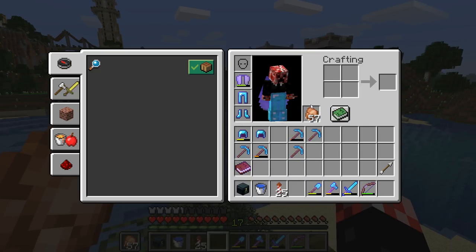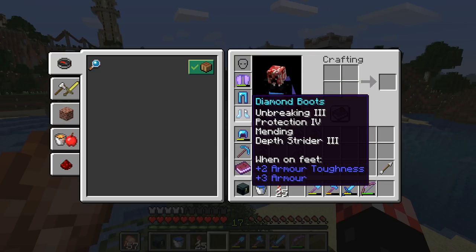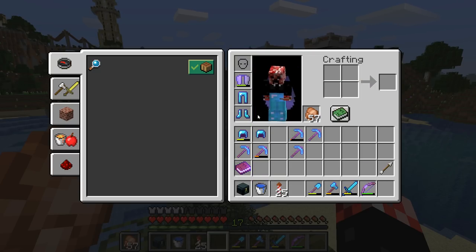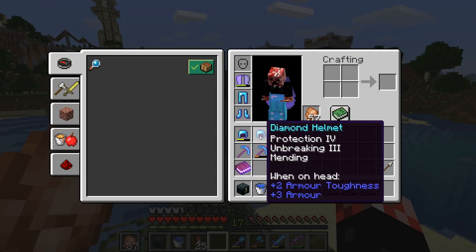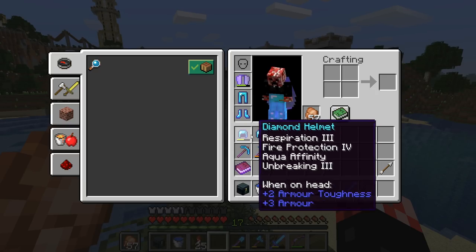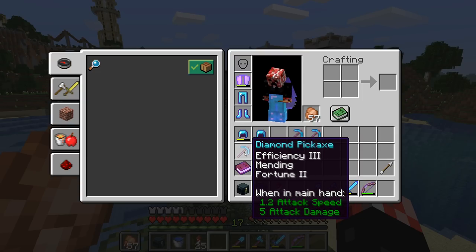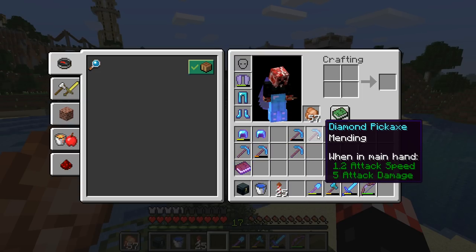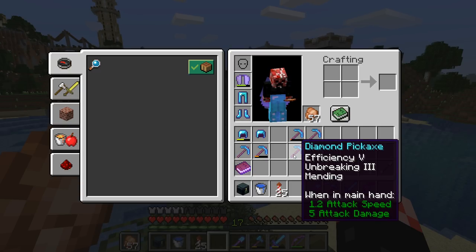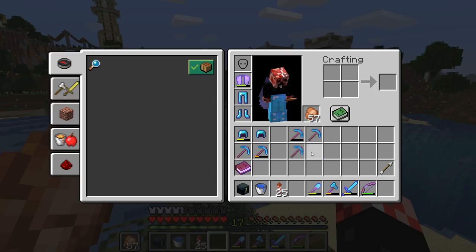So today, we're going to be starting off by upgrading our gear. As you can see, we've already got the mending leggings which we got in a previous episode from the end. We've already got our mending boots, mending elytra, and of course we now have a mending helmet. We're going to combine these to get a mending fortune pickaxe, a mending silk touch pickaxe, and our mending workhorse pickaxe — our proper trio of pickaxes.